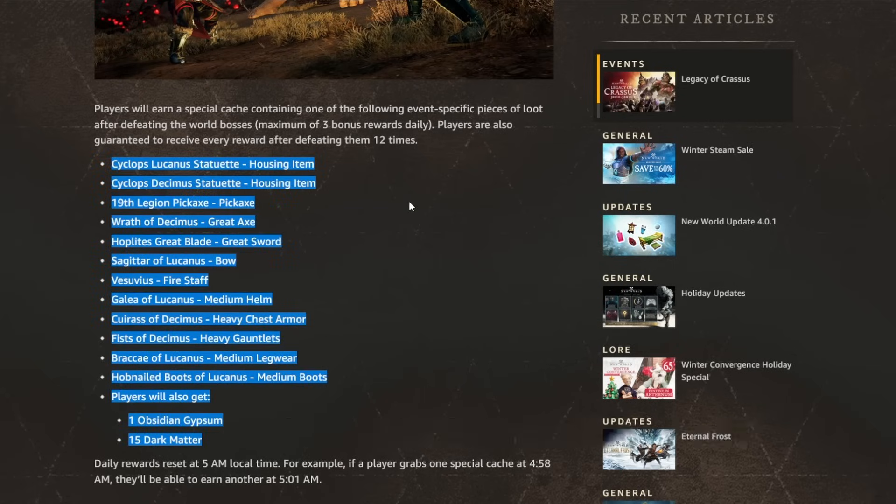If it works that way, you can log in on the 10th, farm them for a couple of hours and be done — because they're going to die instantly with all the people raiding them, unless the event starts out bugged again. That means you could quickly check this event off the list, grab everything you need, and have it all locked in even if rewards change later.